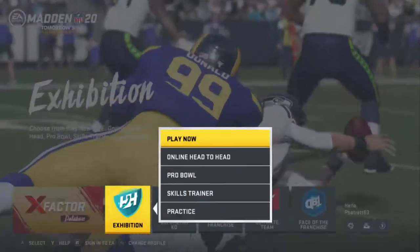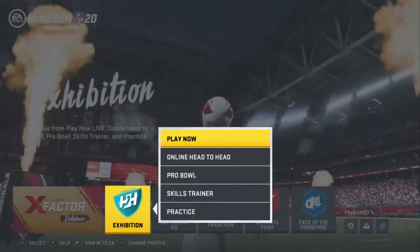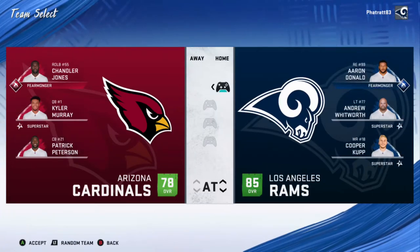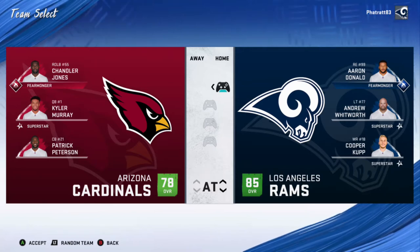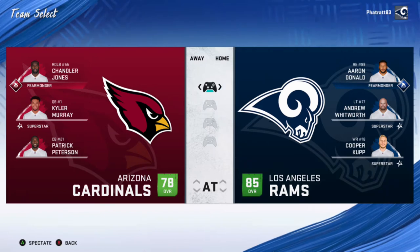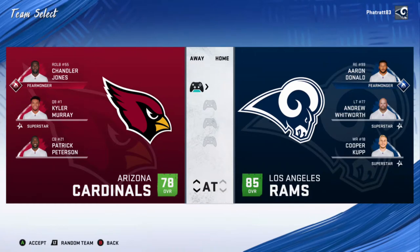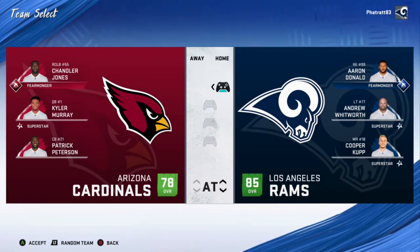So we'll get into Exhibition. The exhibition pop-up menu has five options — Play Now is selected, so we'll get into that. During the team select screen, the Los Angeles Rams are the home team. Last year you couldn't get a voice to let you know what teams were where or what options you had — none of that was accessible. It has come a long way from just last year. We're going to pick the Arizona Cardinals as the away team, and I'll play as the Rams.